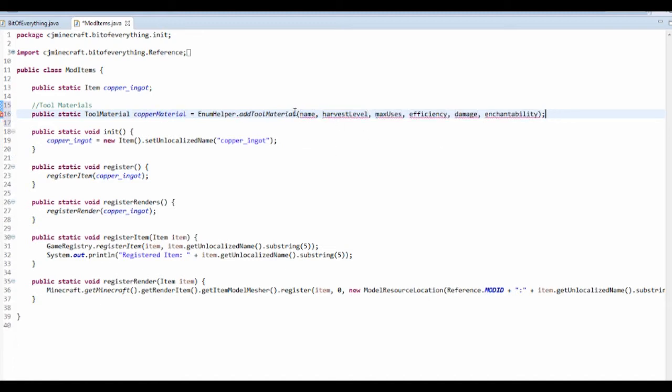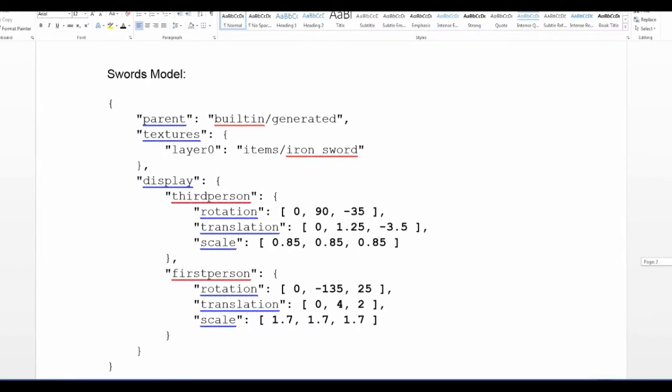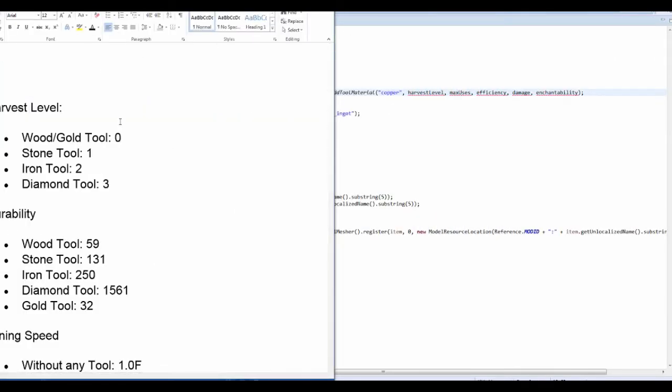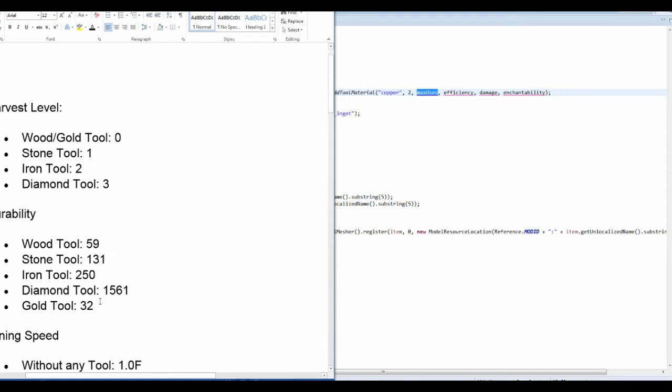The name can just be the name of the tool material, so that's going to be copper. I've actually got this word document linked in the description for download — this is going to help us fill in these. So these are the default harvest levels. Ours is going to be the same as iron, so harvest level I'm going to put as 2. Max uses, so like the durability — diamond has 1561, iron 250 — I'm going to make this one 300.